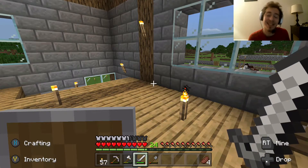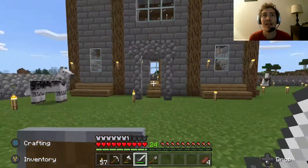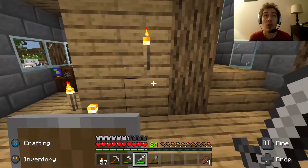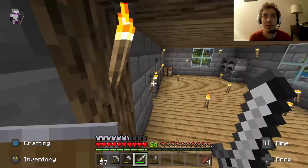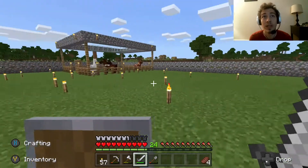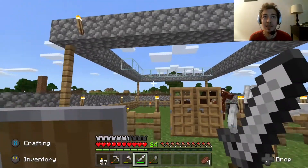Hey guys, it's your boy D Blitz here with another game plan. Today we're playing some more Minecraft, just picking up right after we left off. I moved everything into the homestead - I got a little kitchen furnace area going, I put the cartography table in the corner, and I got a little bit of storage and the bed all set up. I removed where I was staying before and built the horses a little pen right here with a cobblestone roof and glass fill.